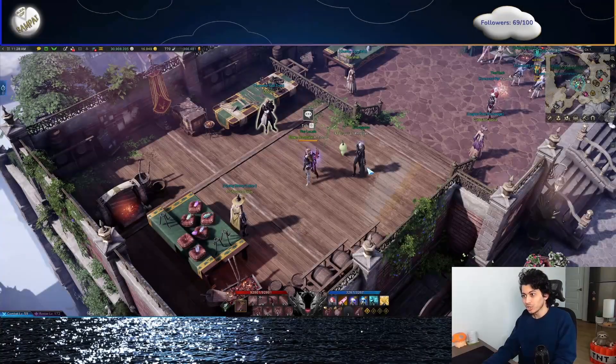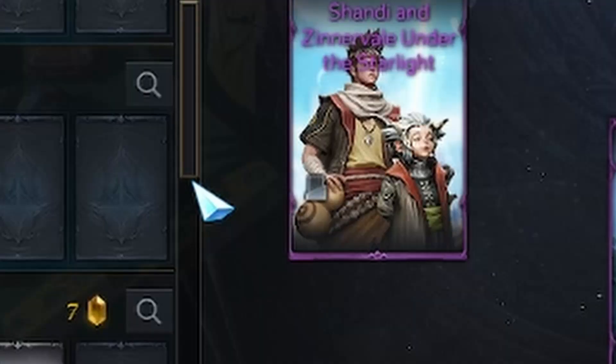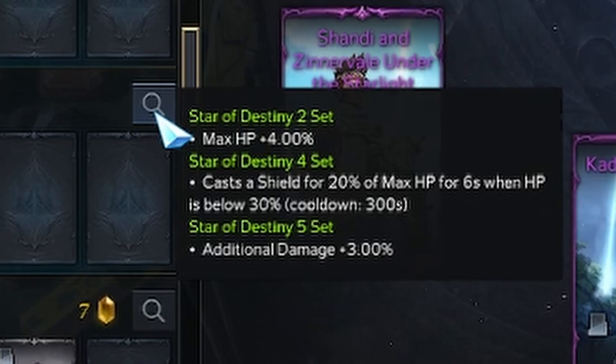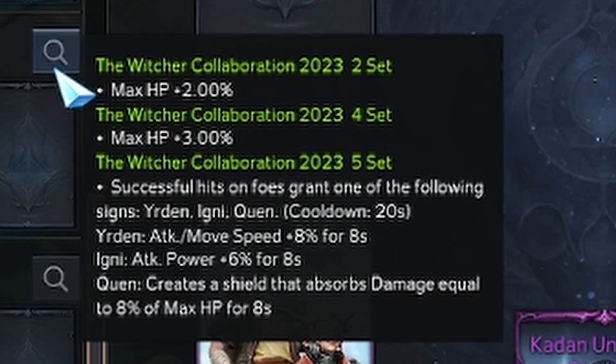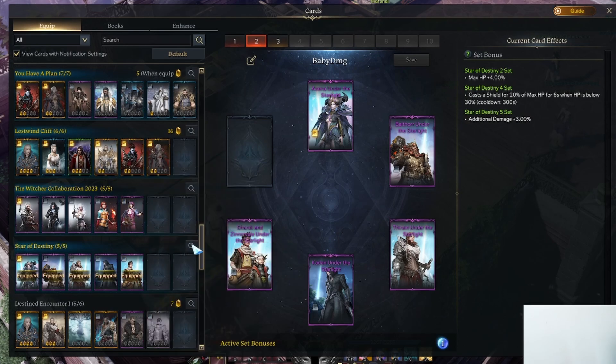What we got are the new cards I had mentioned in a previous video. These new cards give you 4% max health, a shield at 20% health if you're below 30% health, and additional damage of 3%. Overall, that's all really good. It's pretty comparable to the Witcher one, which is 5% health and then you get an RNG of attack speed, shield, or 6% attack power. This is definitely a lot more consistent and way better, so I'd definitely pick this over the Witcher.